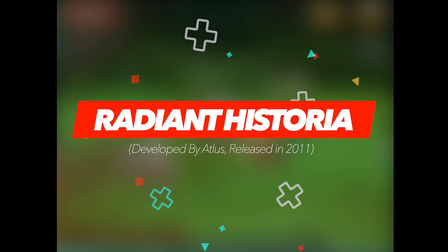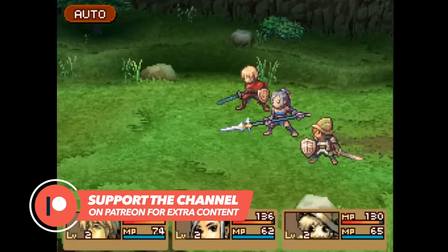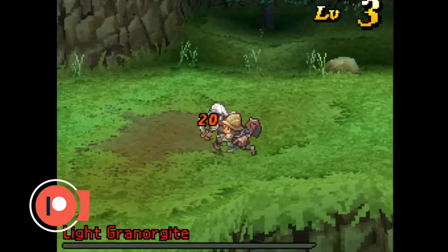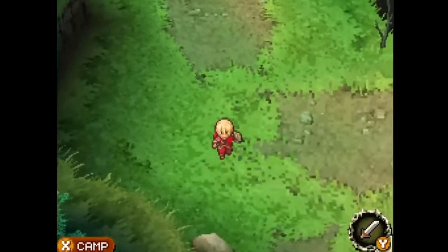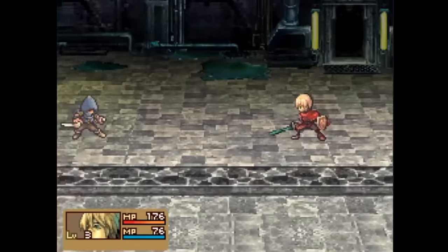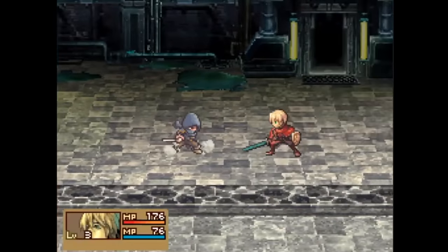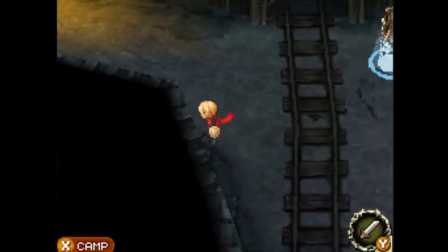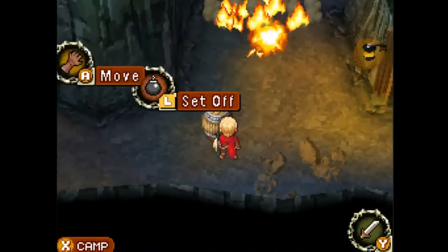Atlus has truly mastered the art of developing sleeper hits. There are many games from the company's back catalogue that just never received the love they deserved, one of them being Radiant Historia. It sees you taking on the role of Stoke as you work to end a war between the two kingdoms of Alistal and Gnorg, as the two factions fight over what precious little land remains. It's up to Stoke and his band of companions to change history in order to restore the true future and save the world. Time itself manages to play a huge role throughout the adventure, with Stoke having the ability to move forward and backward through time via a powerful book with a dark and mysterious origin.